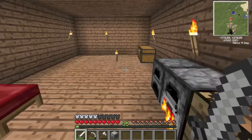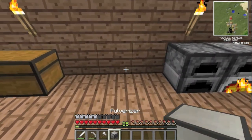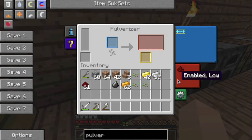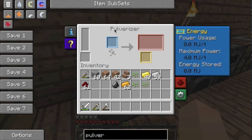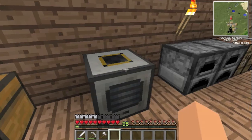So I forgot the recipe again — piston, machine frame, flint, redstone reception coil, copper. Piston, machine frame, redstone reception coil, flint here and here, copper here and here, and we should have a pulverizer. Brilliant, now we can pulverize stuff. I'm going to put it here. I'm not really sure how this works — it takes power and pulverizes.